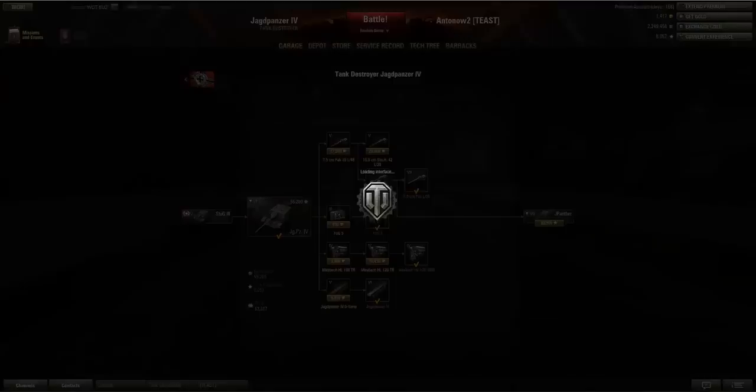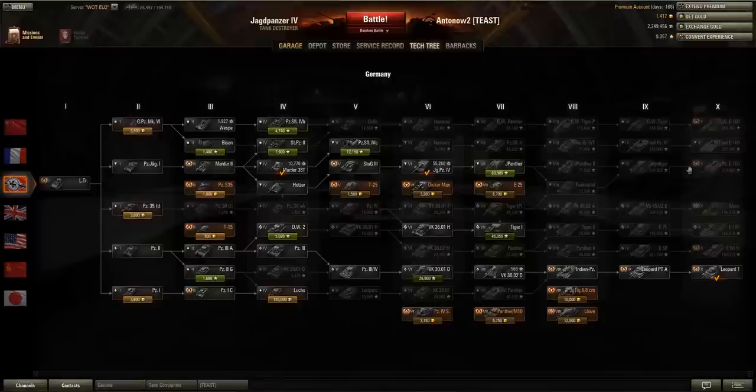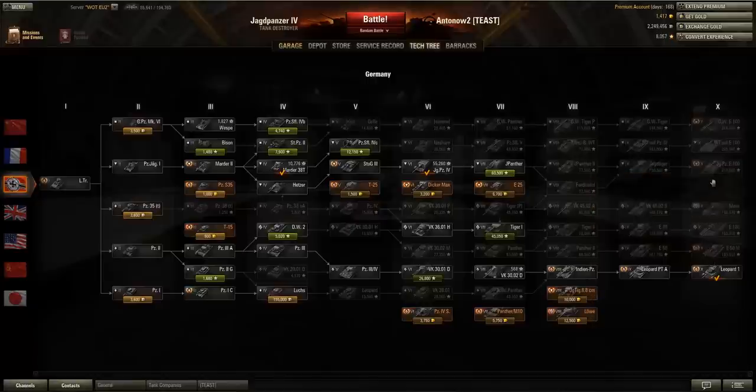I'm on my way to the JagdPanzer E100. In patch 8.11, the alpha damage of guns that currently do 850 damage per shot will be nerfed to 750, but the JagdPanzer E100 will not be nerfed at all — it will still do 1050 damage per shot. The fact that tanks like the Object 268 or the Foch 155 can no longer pump out that massive alpha damage will really make the JagdPanzer E100 perform a lot better.